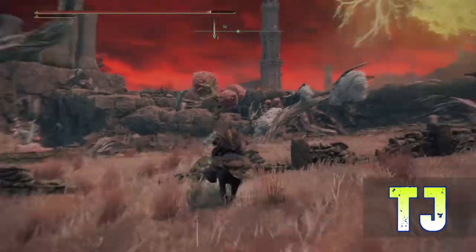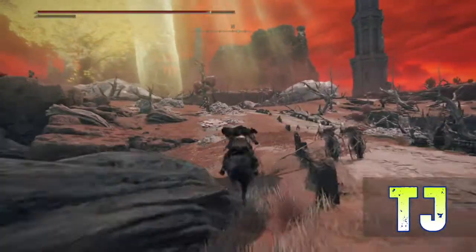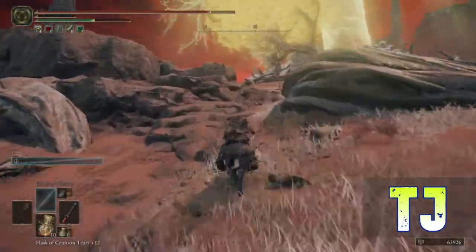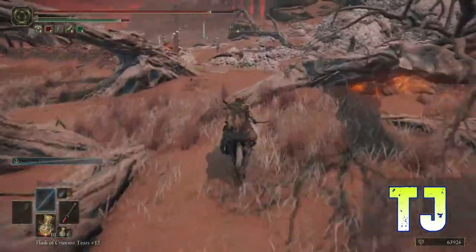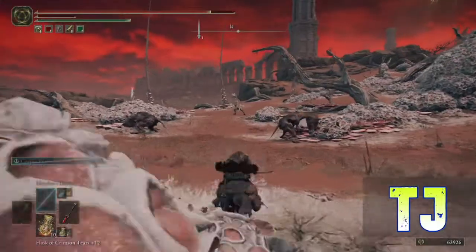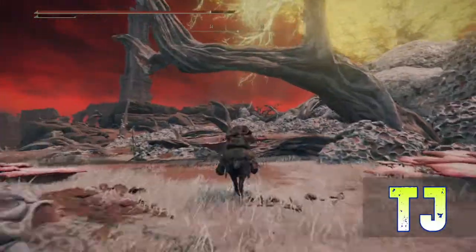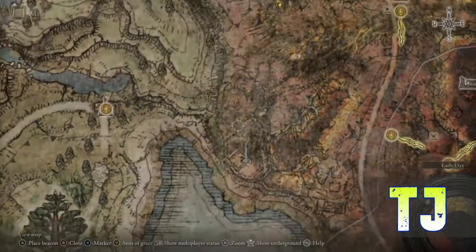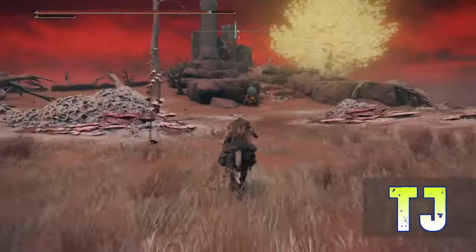Make our way up this direction. Stay on the road — gotta deal with those guys, which is not that big of a deal. Follow up here. There's a dog if you want to try to avoid it, but going right through them. We're not scared. Let's see the castle — that's where we're headed.